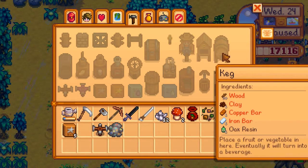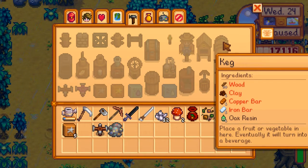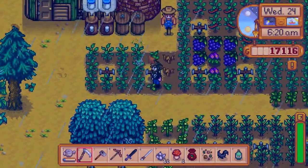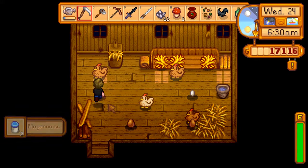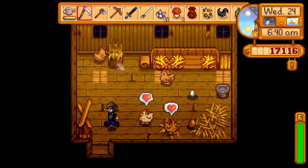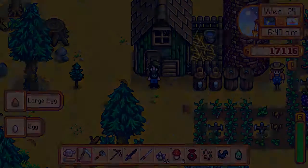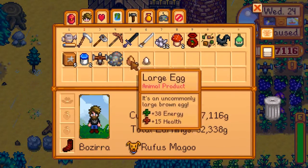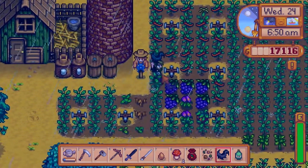We need 30 wood, an oak resin, copper bar, and iron bar. We don't have an iron bar — we can put an iron bar on to cook. We can buy the wood sadly because we don't have an axe. We need to go back up to see Tom Nook anyway to see what it's going to cost to upgrade the house. They sell wood so we can pick up the wood we need while we're up there — that's not a problem.